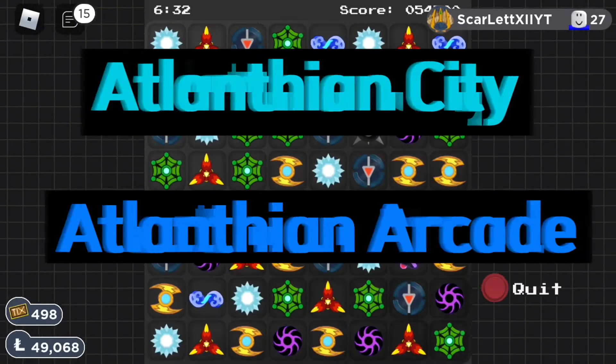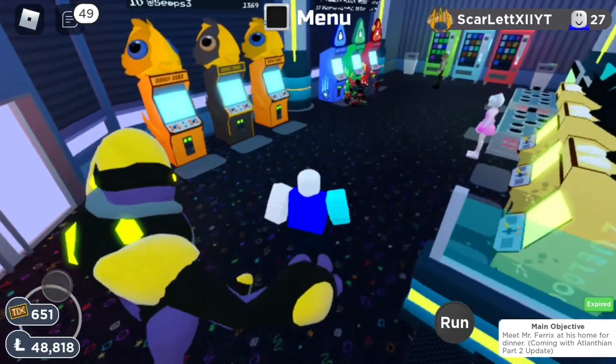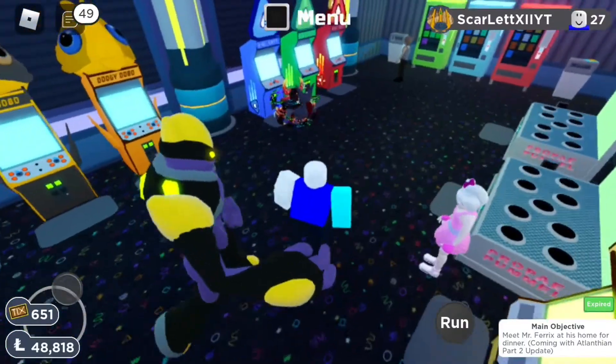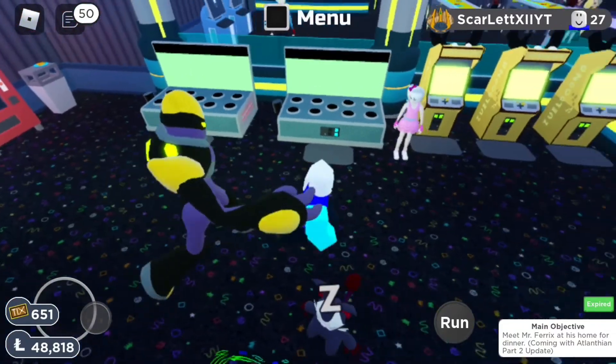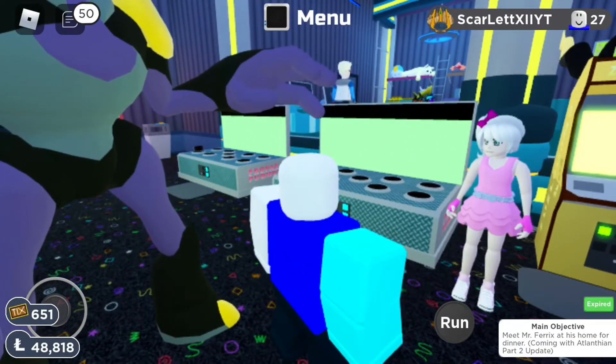In the Atlantean Arcade, you can play games. As we can see here, there are some games like Dodgy Dobo, and then there's also this thing called Disc Drop. This arcade has a few FNAF references — this one looks like Chica from Security Breach.